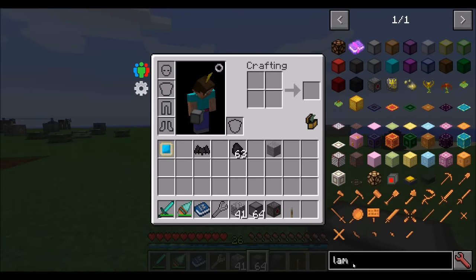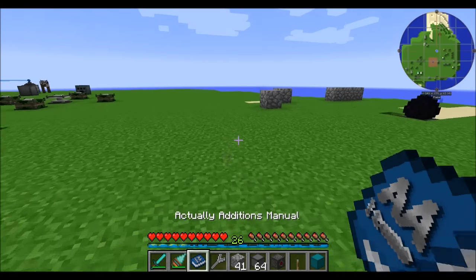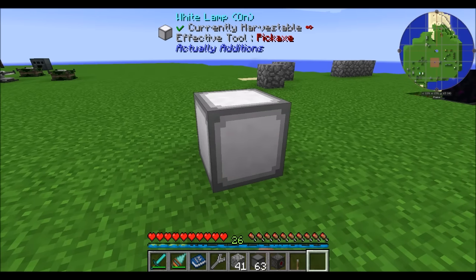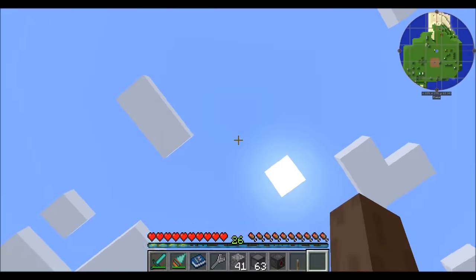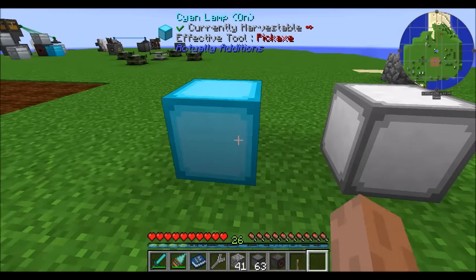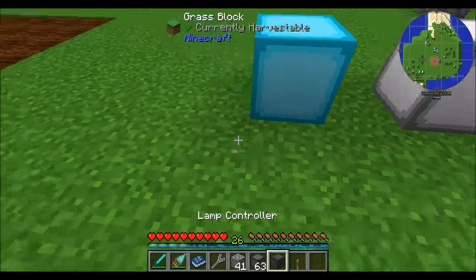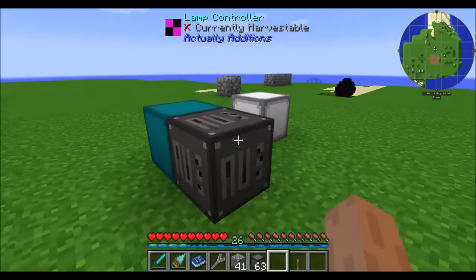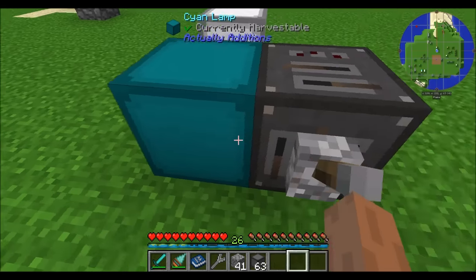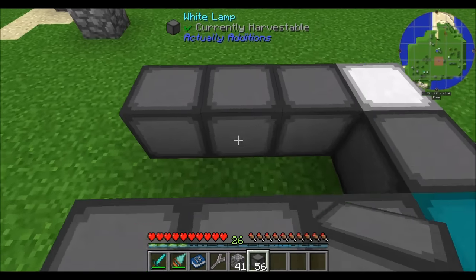There are several versions of lamps, one for each color in the Minecraft rainbow — orange, cyan, et cetera. Simply right-click them with an empty hand to turn them on and off; they emit light. One neat thing is you can control them with a redstone signal — not directly, but by using a lamp controller. Place a lamp controller in the world, give it a redstone signal, and it'll turn on and off the lamp. It also turns on any lamps that are touching that lamp or further lamps, so it can control all kinds of different lamps.